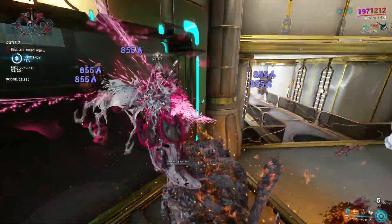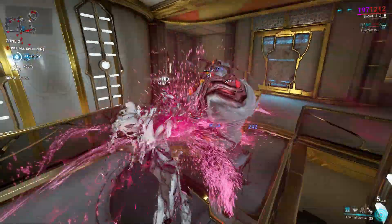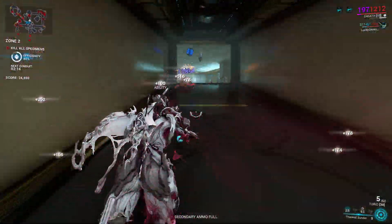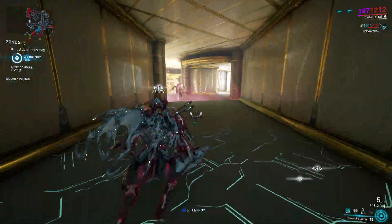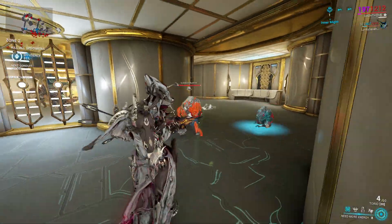Another thing worth mentioning is that Thermal Sunder is also useful for a Void Fissure Runner Titania. If you want to crack relics in normal Void Fissure runs — do an Exterminate or Capture — Thermal Sunder Titania is by far the fastest Warframe combo you can rely on.